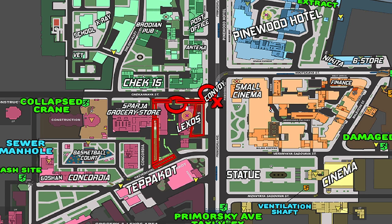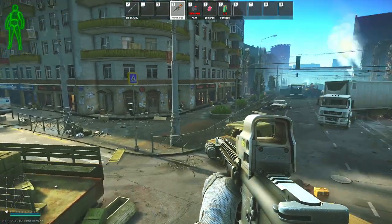The target location is the Lexos car dealership and the convoy just outside it in the intersection area. The reason for this updated guide is due to Kabon being added to Streets — with him came mines now added around the dealership, which are marked on this map.